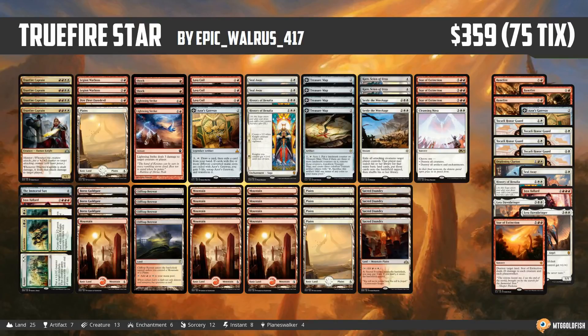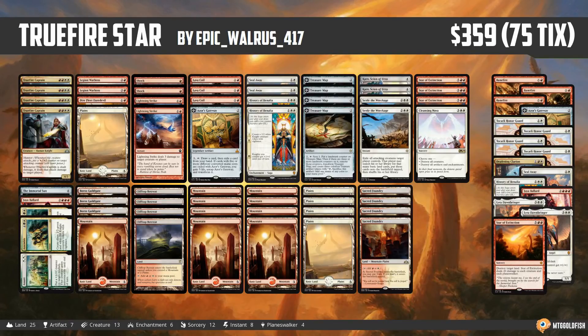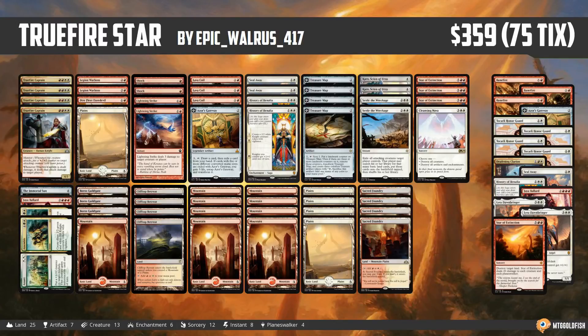Hello everyone, it's Seth, probably better known as Saffron Olive, and it's time for another Instant Deck Tech. Thursday means it's Fishbowl Thursday here in Instant Deck Tech land, and today we are talking about a combo that has been requested a lot of times but somehow we have never played. This is True Fire Star Combo — Truefire Captain and Star of Extinction — and this one comes to us from EpicWalrus417. Thank you so much for sending in a really cool looking deck.